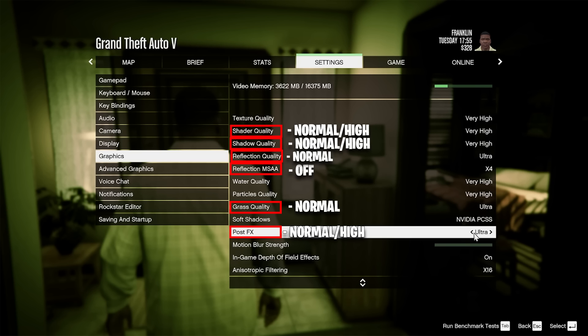Even texture quality — Gamers Nexus tested Very High vs. Normal and found only a 1 FPS difference. So you can actually turn your textures all the way up without affecting frames. The same goes for just about every other setting not mentioned — changes will be maybe 2 FPS, which won't make much difference. Focus on the ones covered here and you'll gain a lot more frames overall.